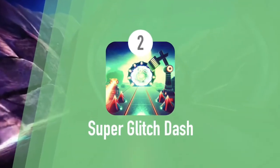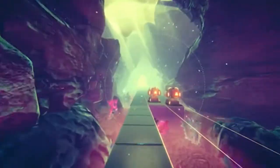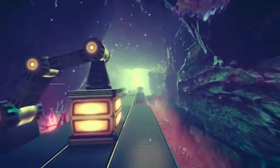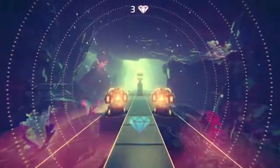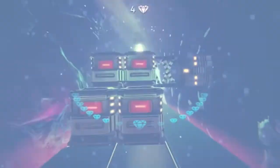At number two, Super Glitch Dash. This is a cool looking runner with excellent graphics where you're jumping over things, sliding under them, avoiding obstacles, and picking up diamonds by swinging right and left. It's a blast to play and it also offers a premium unlock for $4.99.